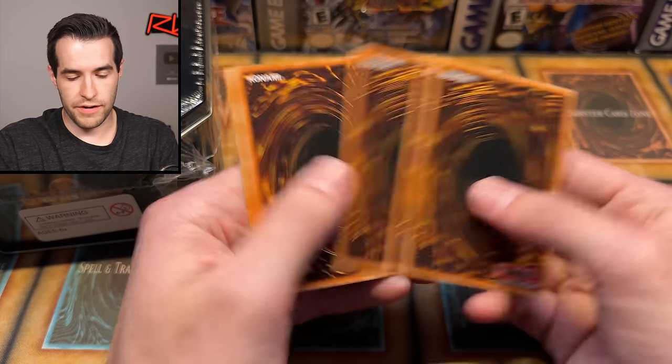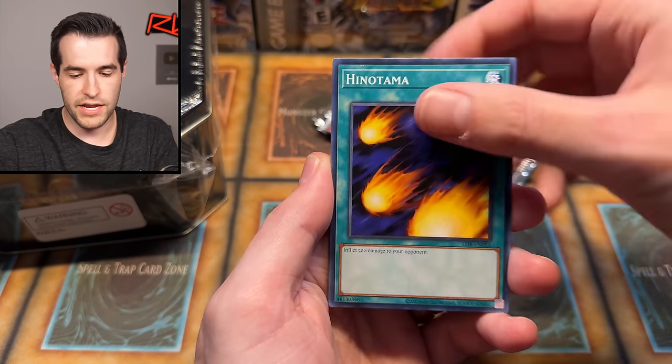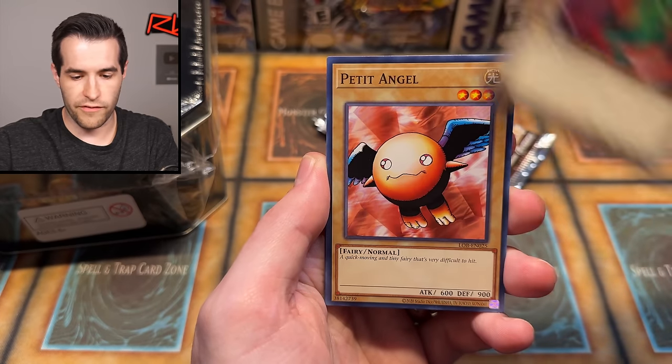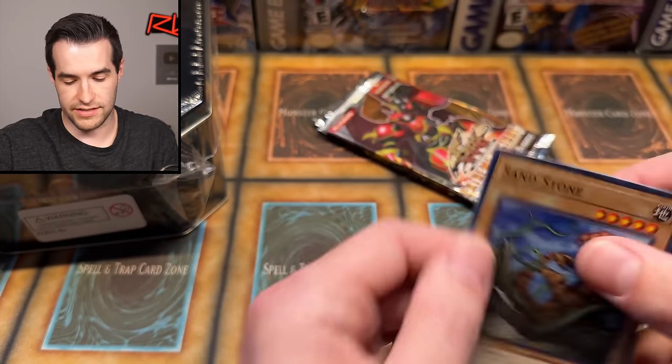Let's try one more LOB pack. We have Firegrass, Dragon Treasure, Hinotama, Electric Whip, Larvis, Petite Angel, Warrior Number One, Aquamador, and a Sandstone. So we're not going two for two on LOB, but that's fine.